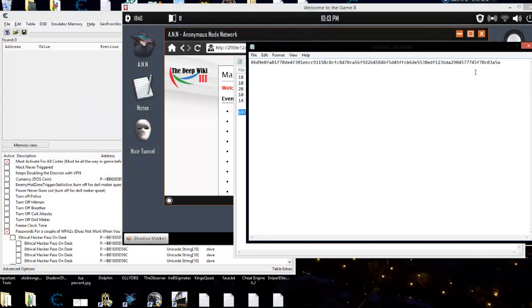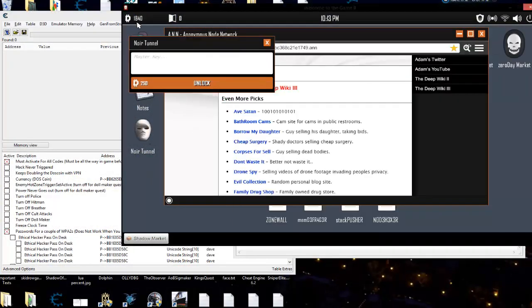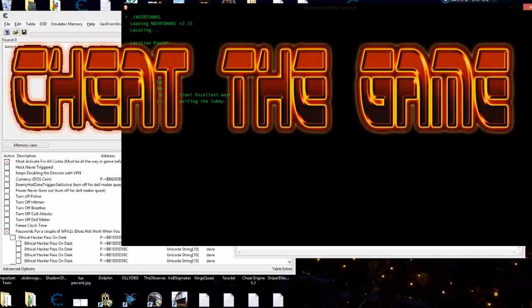When you get frustrated and say to hell with it — here's your master key that we copied down earlier. Here's your north tunnel. Make sure you have 250 DOS coins, plug that in there, and there you go. If your studio needs some game testing experience, give me a call — I'm your guy. Alright guys, I'm out of here. You all take care, keep on hacking, and most importantly please enjoy yourself. Cheat the game, because believe me it doesn't mind cheating you. I'll see you this weekend on the tutorial. Take care now.